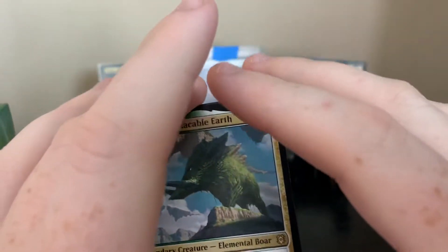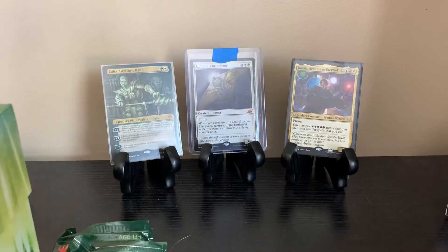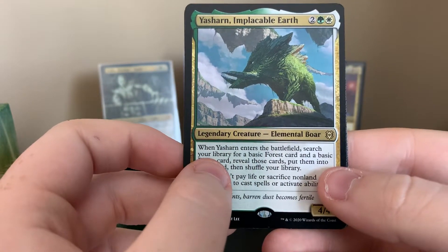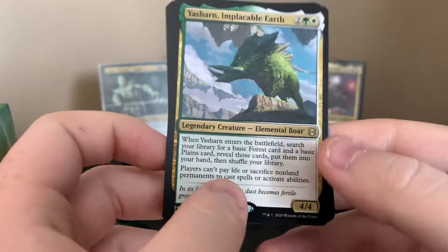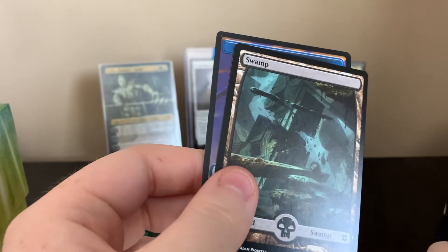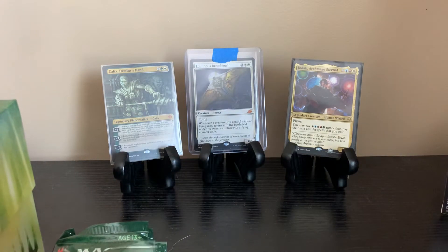Yasharn. What I really like about this card — I'll read the ability and describe what it's going to do. When Yasharn enters the battlefield, search your library for a basic forest card and a basic plains card, reveal those cards, put them into your hand, and shuffle your library. Players can't pay life or sacrifice non-land permanents to cast spells or activate abilities. It shuts down some decks — that's why I like it. That card can be very good. Swamp and the Drake token.